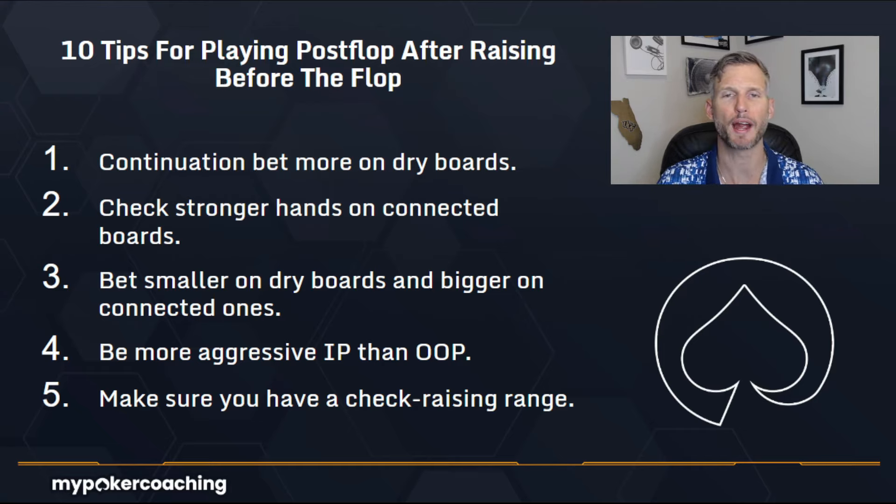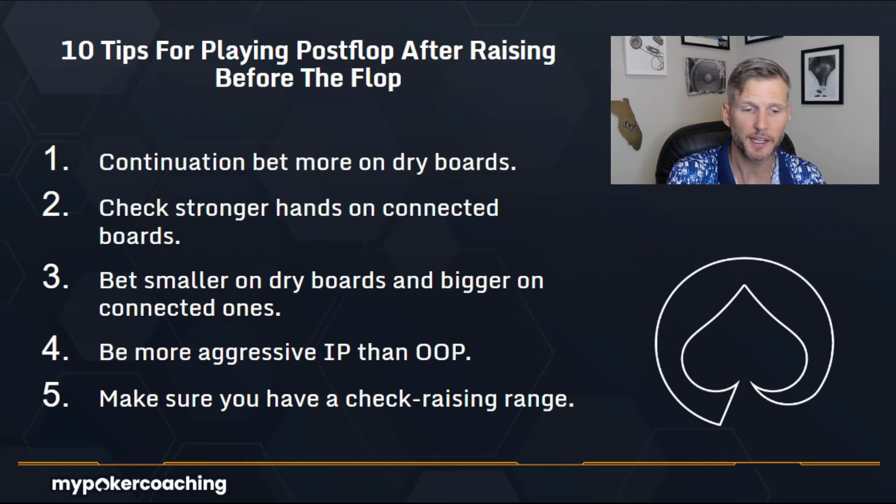Number five: make sure you have a check-raising range. This is so important. I see so many amateur players that don't play their strong hands fast enough with a check-raise for value. It's really good in a strategy game to have balance amongst your strategy. Obviously we know when to fold, we know when to call — sometimes you need to know when to raise. So it's really important to have balance, and that comes with having really good hands to check-raise with, and sometimes really bad hands that want to check-raise as bluffs too.